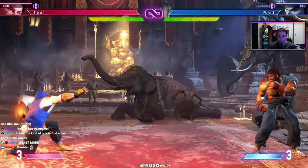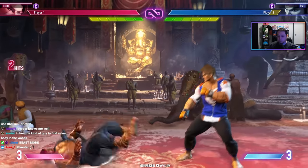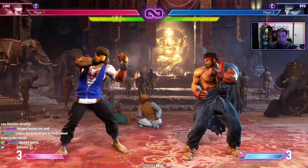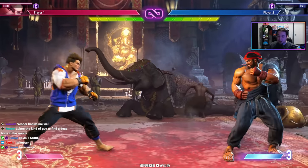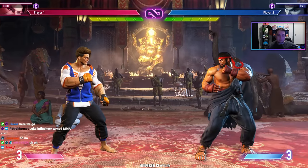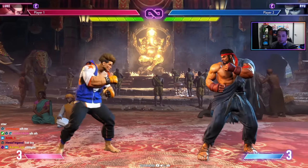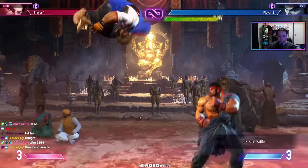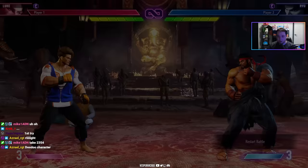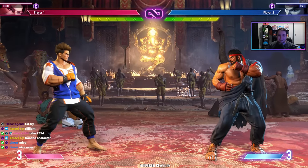The flash knuckle can be tapped for a knockup or charged fully for a higher launch. However, if you release at a specific timing just before full charge, you'll hear 'perfect' and see it light up — performing a perfect flash knuckle. If you can land these mid-combo, you get very high-damage combos without spending any meter. With good execution, Luke can deal massive damage for free.